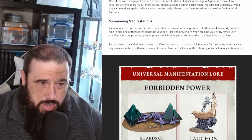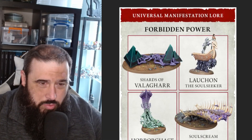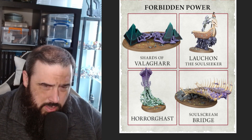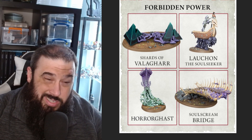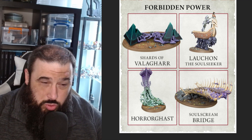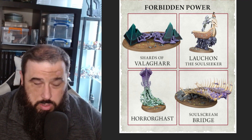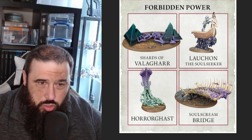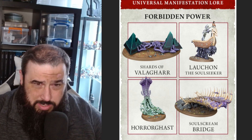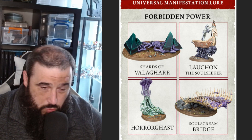Basically the way that this works now is manifestations are being clumped together into their own little spell lores. Your spell lores are your faction ones, you'll have your seasonal ones no doubt, but you can also take one of these on top of your faction spell lore - so you're not limited to just the one. They've all been lumped together, so as you can see the Forbidden Power has all been together with these four endless spells.